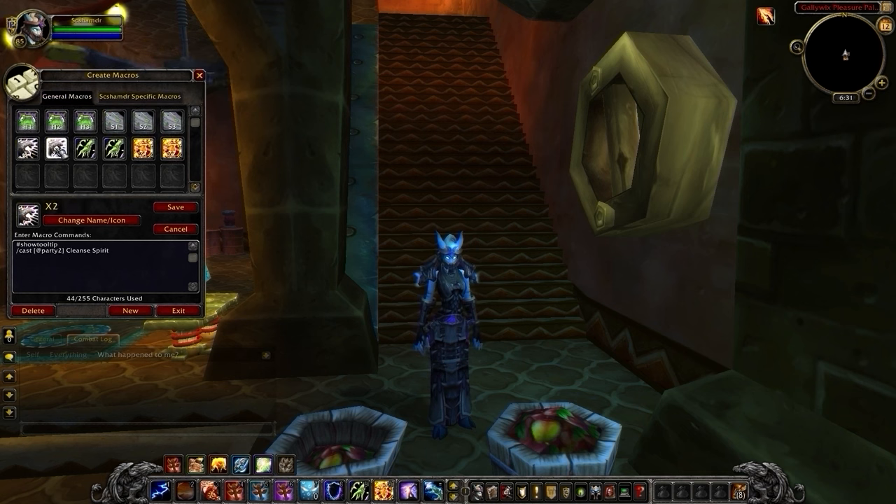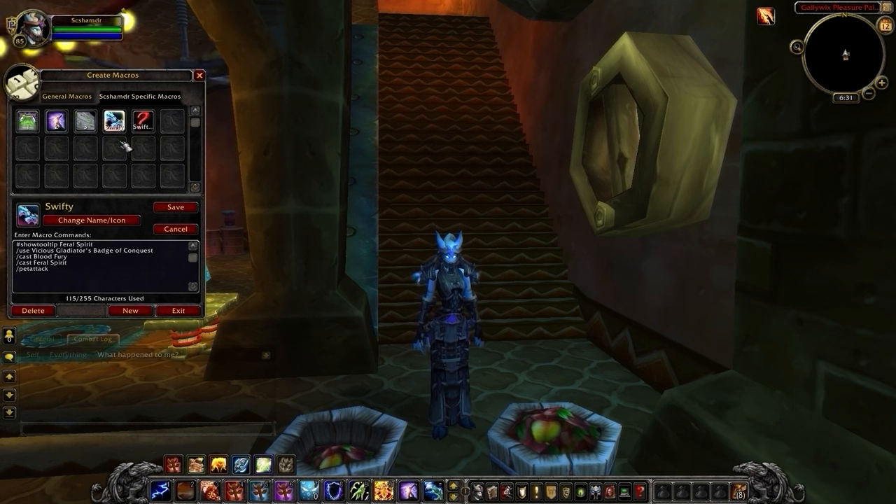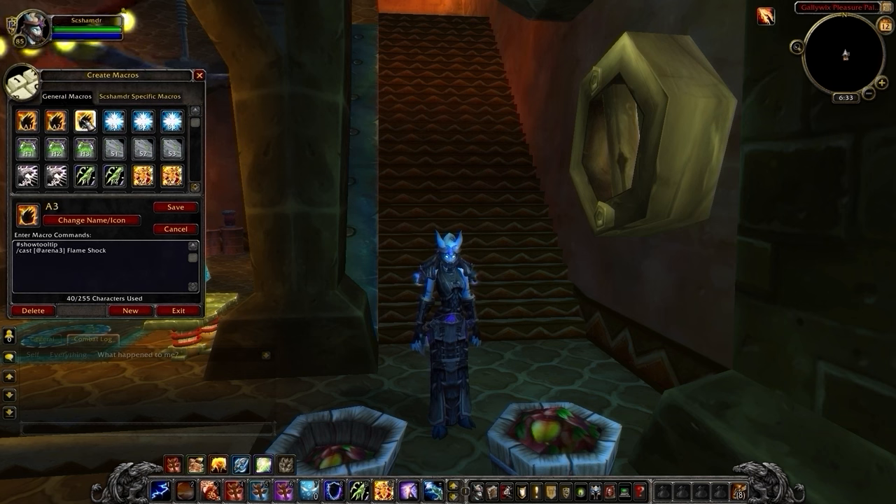We also recommend having Party Macros for Cleanse Spirit, Healing Wave, and Gift of the Naaru. This is going to allow you to quickly use these abilities without having to target your teammates. You'll also want to pair your unused Trinket with Feral Spirits. If you do macro these together, make sure that you put your Trinket first or it's not going to snapshot. Finally, you can consider making 1-2-3 macros for your shocks, which can allow you to instantly root or reapply Flame Shock when it's dispelled or falls off.